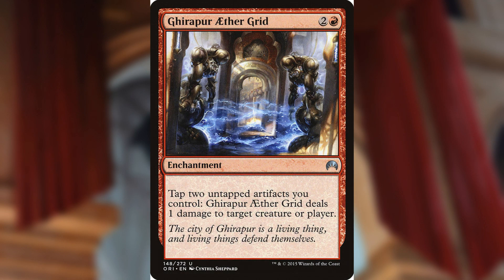Yerbaether Grid is two and a red for an enchantment. You can tap two untapped artifacts you control and it deals one damage to target creature or player. With our commander Strephon out, blood tokens can tap to make more blood tokens, which gives us more fodder for Yerbaether Grid and our other abusers. We're hoping to minimize the combat step as much as possible — it's nicer to bring opponents down from 20 life rather than the 40 they start with.